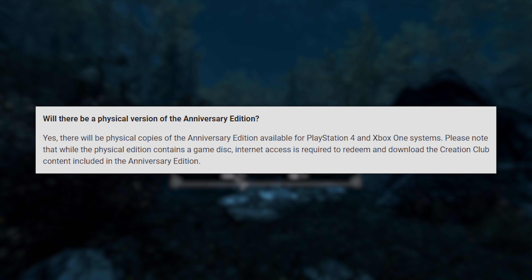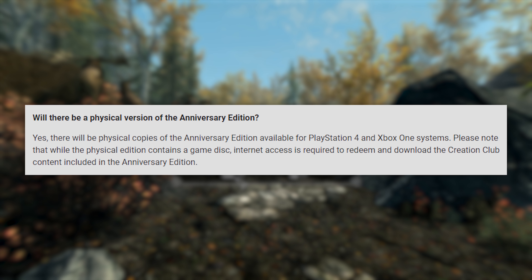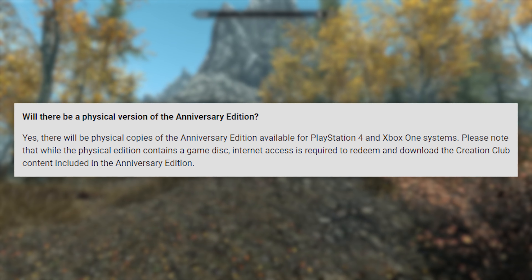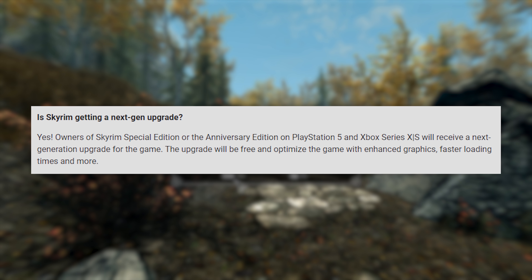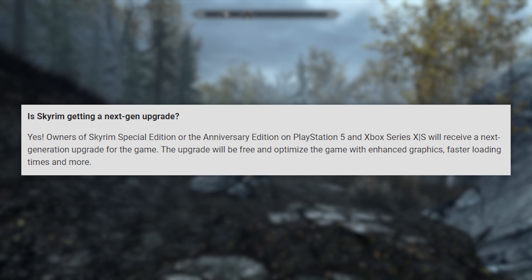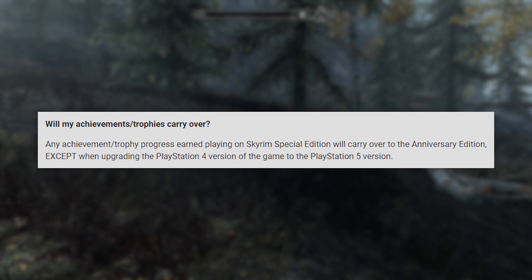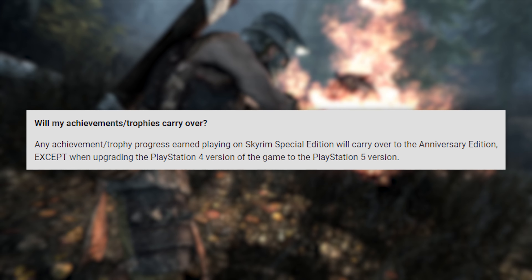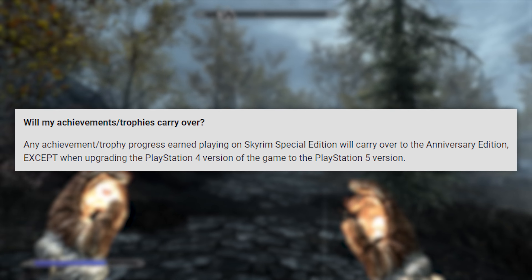There will also be physical copies of the Anniversary Edition available for PlayStation 4 and Xbox One systems, but prices and availability for physical copies may vary, so if you already own the physical copy of Special Edition, I'd suggest you just get the digital upgrade. Owners of Skyrim Special Edition or the Anniversary Edition on PlayStation 5 and Xbox Series will also receive a free next-generation upgrade, which will optimize the game with enhanced graphics, faster load times, and more — essentially bringing you closer to the PC experience. Any achievements or trophy progress earned on Special Edition will carry over, except when upgrading the PlayStation 4 version to PlayStation 5, as that will feature a separate set of trophies.